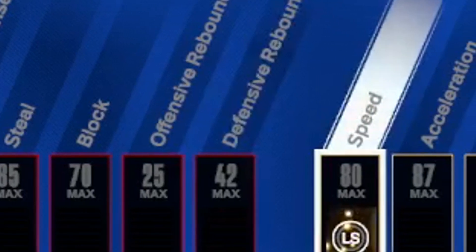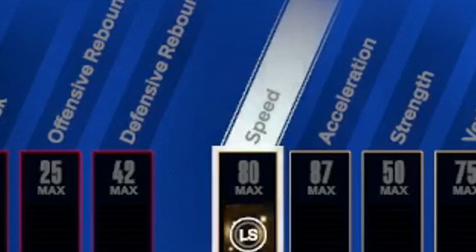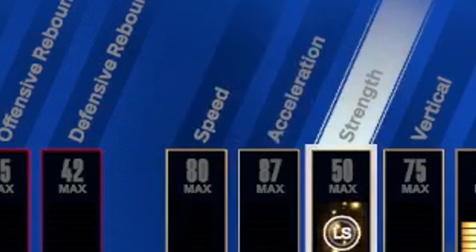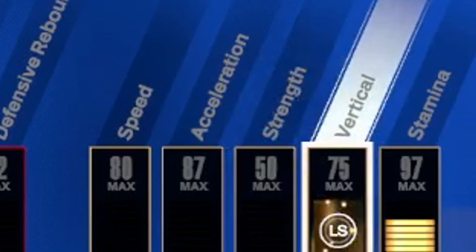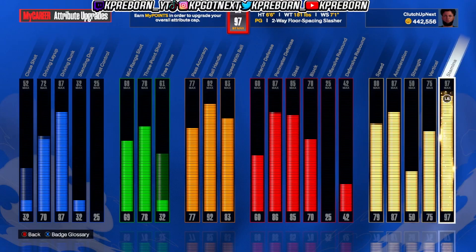For the physical attributes, check it out: we got an 80 speed, 87 acceleration, 50 strength, 75 vertical, and 97 stamina. This build is 6'6" with a 7'1" wingspan — it's actually a point guard build.